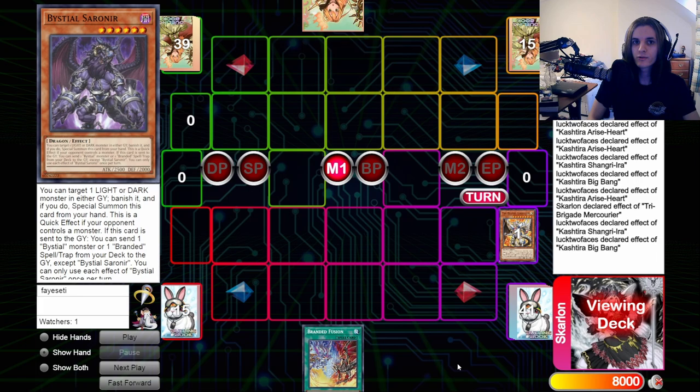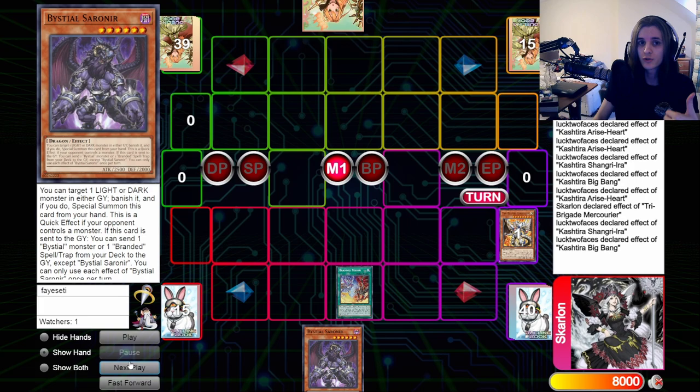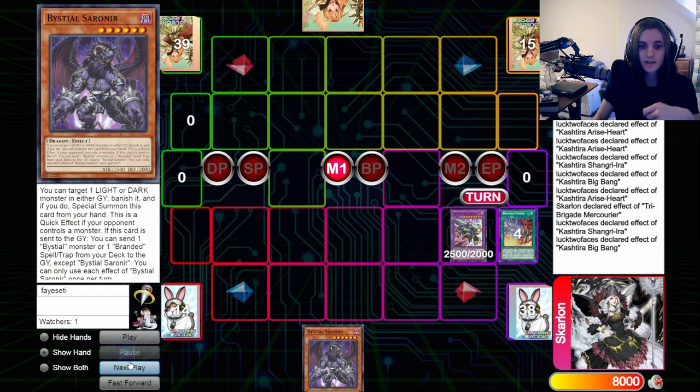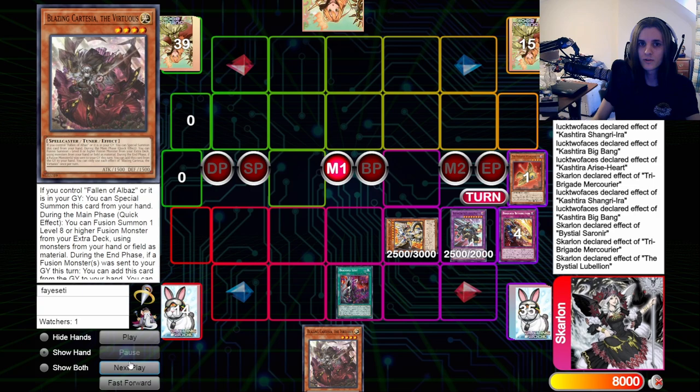Here's how to play around Nibiru in five summons exactly. All it requires is Bellion and Branded Fusion in this example. We use the Bellion effect to search Saranair as usual, then go Branded Fusion into our Rinbrum, use Saranair to get on field and search Cartesia. Because we have the Lubelion, we summon our Lubelion. You can have Saranair send whatever — we'll send Retribution. Then go Lubelion to grab Branded Lost. This isn't that odd of a play; you can do this pretty often to search a few things, like getting Mercuria. But this way specifically plays around Nibiru.